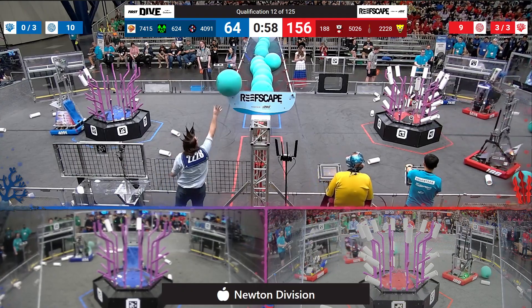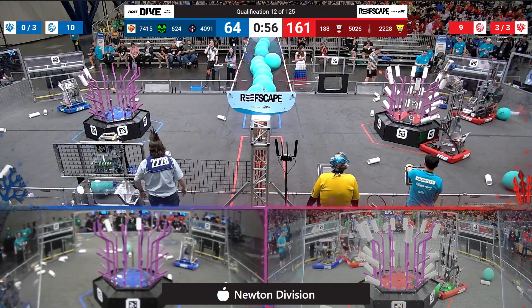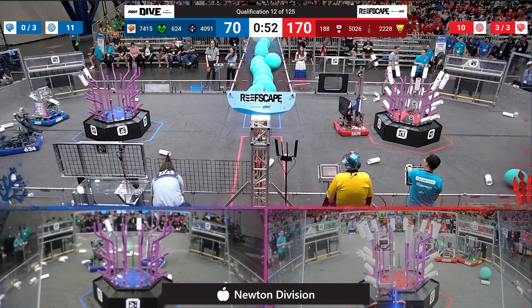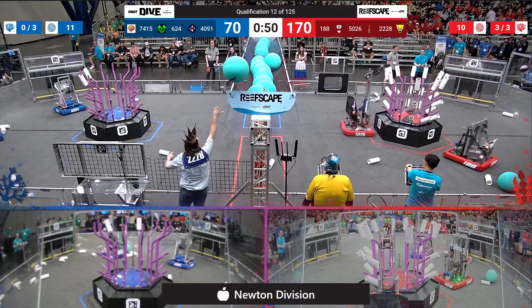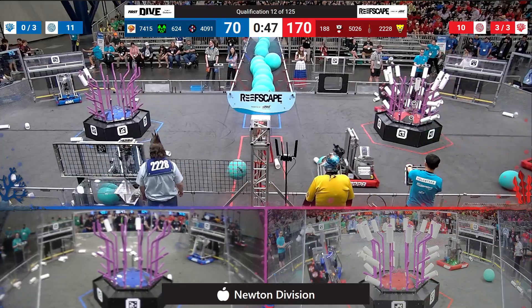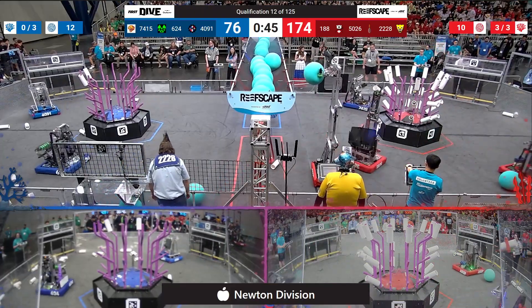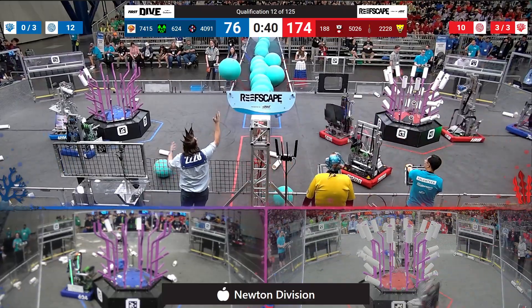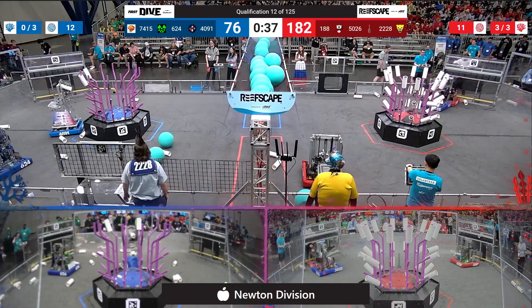Meanwhile, 5026 Iron Panthers is scoring and they will go back for more, coming in to do the same on the other side at level four. Their alliance partners, 188 Blizzard, are scoring on level three to try and get a ranking point for the red alliance — and that has been achieved.